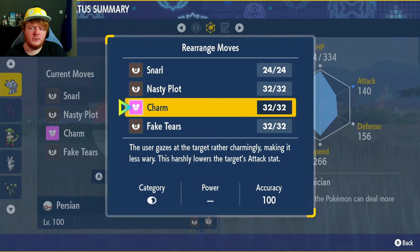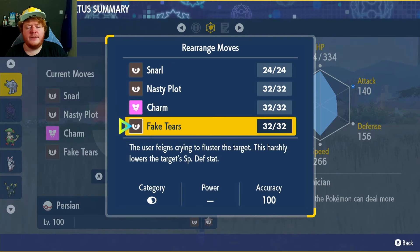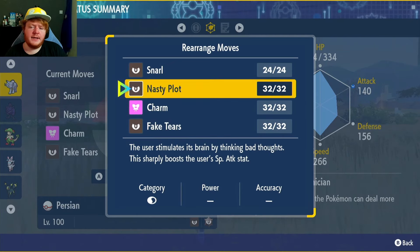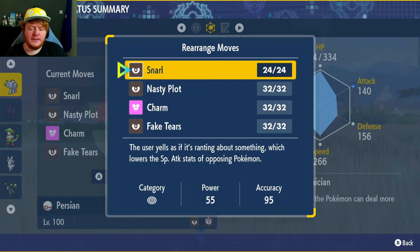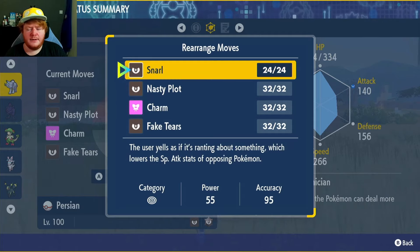Charm will only work when there is no shield. You can use Chilling Water if you really want. We have Fake Tears to lower their Special Defense, and Nasty Plot to raise our Special Attack by two stages each use. So we've got two nice setup moves, a powerful Technician-boosted attack, and Snarl to debuff them.